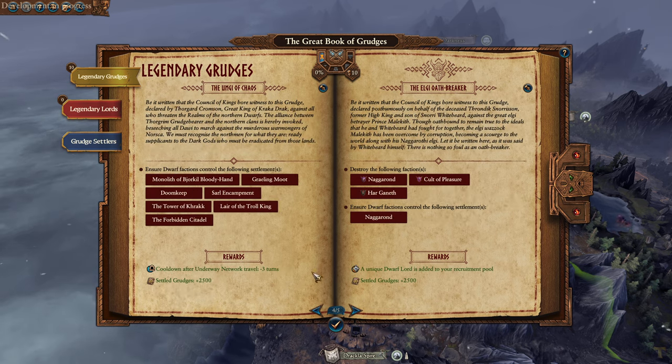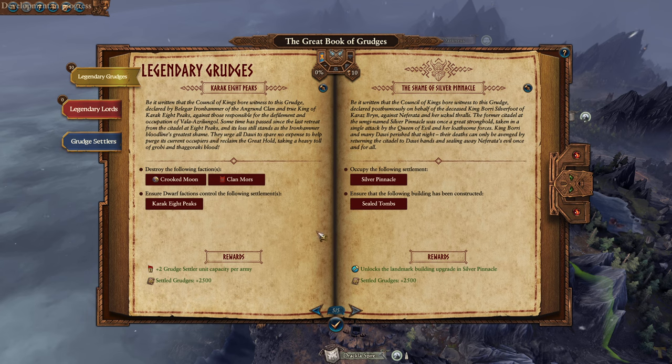And Dark Elf - a unique Dwarf Lord is added to your recruitment pool for killing all Dark Elves, which is something Gromindal would probably do naturally. That would be our natural gameplay of Gromindal probably. And Legendary Grudges - Eight Peaks: get two extra units per army. They're capped - I wonder how much they're capped though.